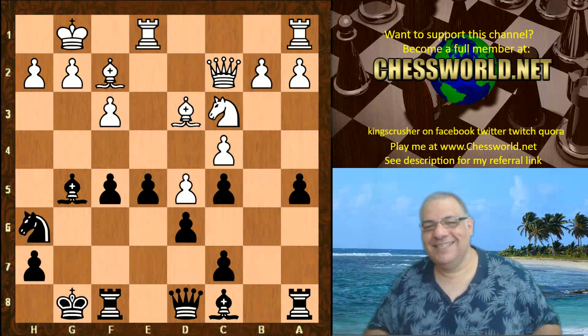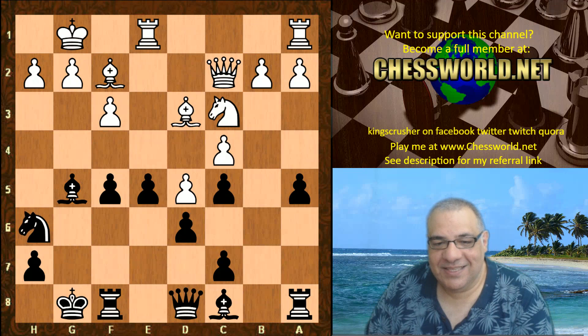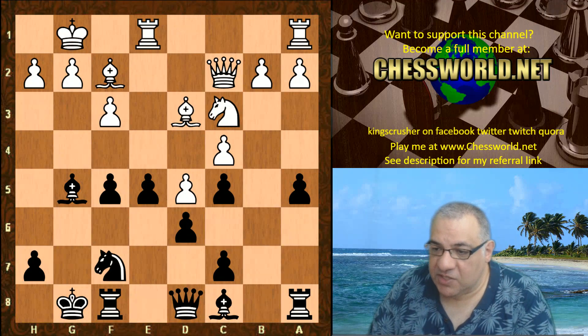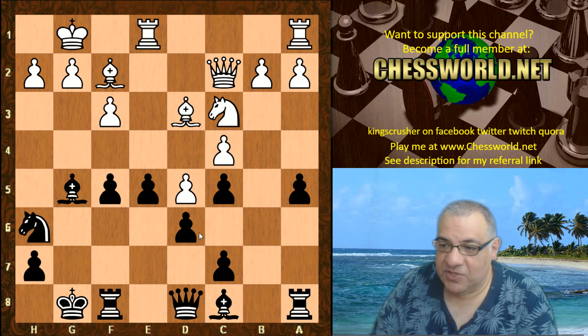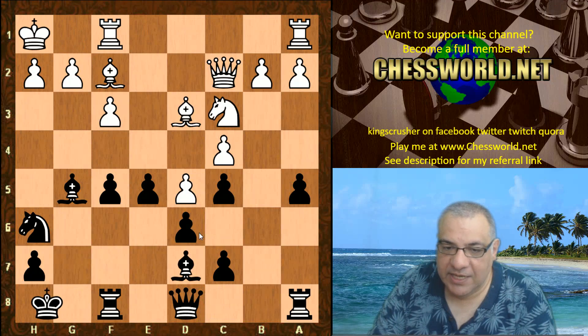There is an upside to the Knight being on the rim — with the Knight not on g6, you can see we've got a semi-open g-file. If we can build up on the semi-open g-file that'll be very interesting. Knight h8 looks okay as well, so maybe this is more ambitious. Rook f1, Bishop d7, King h1, King h8 — getting ready to use this g-file.